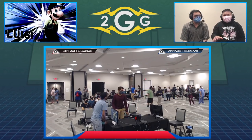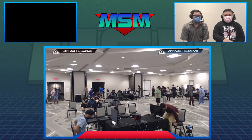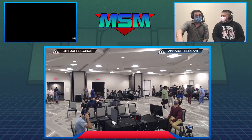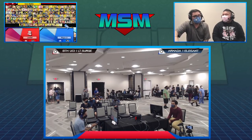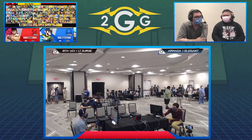It's going to be a matter of the grab situation — whatever happens when Elegant grabs you in your defensive game after that, whether that be SDI or DI. A lot of Luigis will guess where you're going to go, but Elegant will react to where you're going to go. That's what separates the great Luigis from the best Luigis.